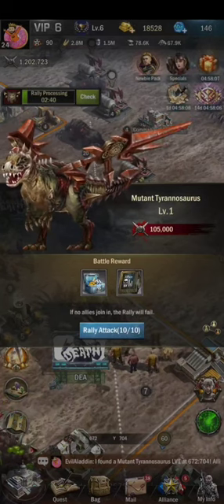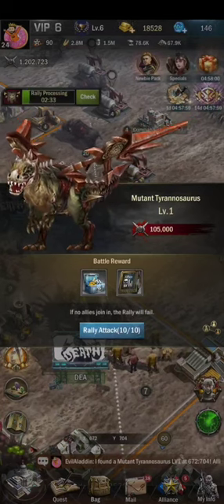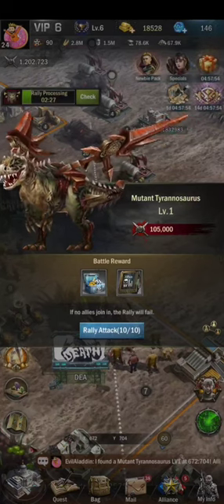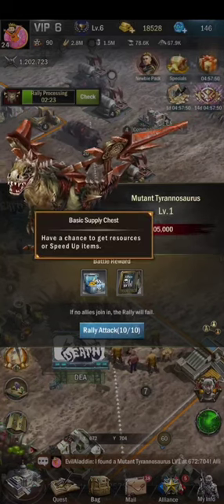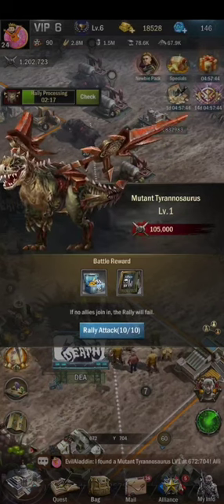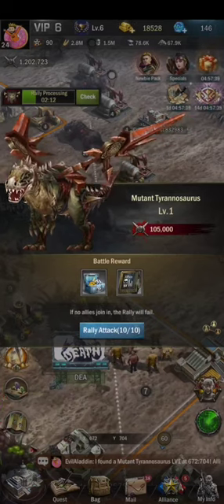You can do a maximum of 10 rallies on the mutant trinosaurus and you can get commander XP from them. You can also get the basic supply chest with resources, speed-up items, and gold. Don't forget to rally the mutant trinosaurus — along with alliance wars and alliance bounty, it really helps develop your city.